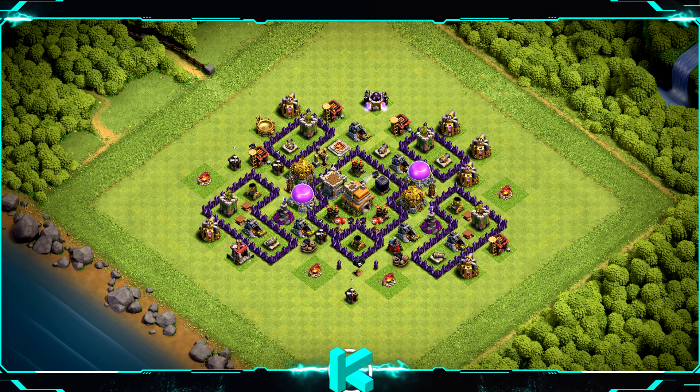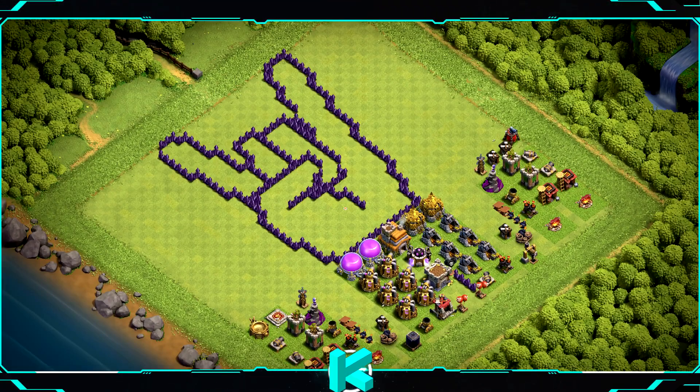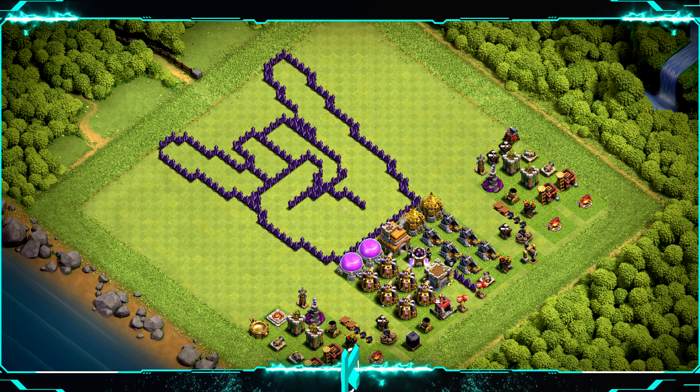Base number 2 is a different kind of island base — more compact than before — making it hard for attackers to get inside without lots of wall breakers. It's a great base for wars, clan war league, trophies, and farm. Base number 1 is an extra fun base to try out, or if you just want a TH7 progress base — the TH7 rock base.